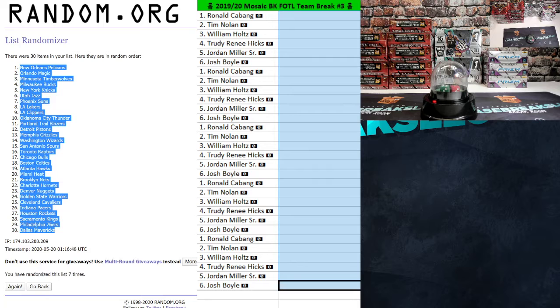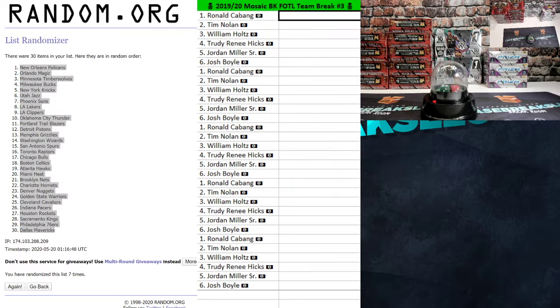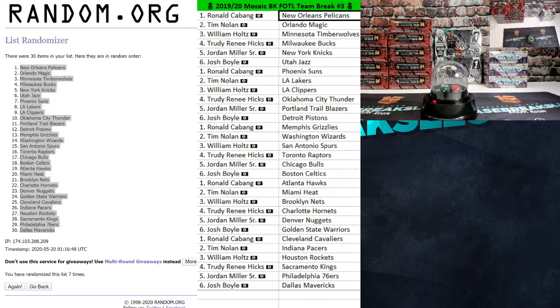Pelicans in the one spot going to Ronald — first time I've ever seen the Pelicans hit the top of the list. Knicks to Jordan, Lakers to Tim, Grizzlies to Ronald — so Ronald hits the double banger, kabang! Chicago Bulls Jordan, Hawks Ronald, Cavs Ronald. Over to your teams.